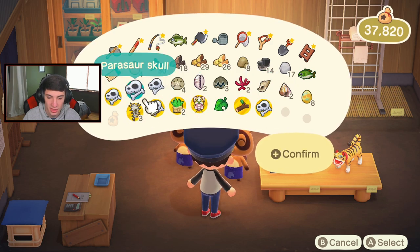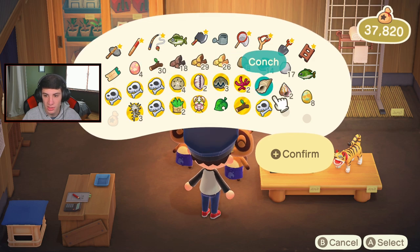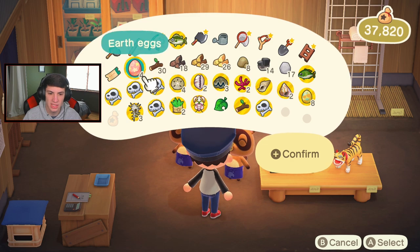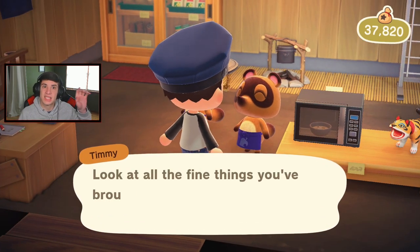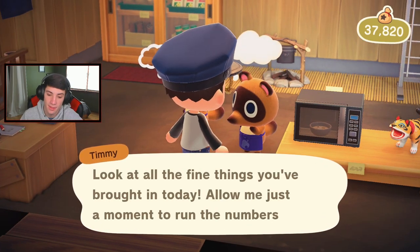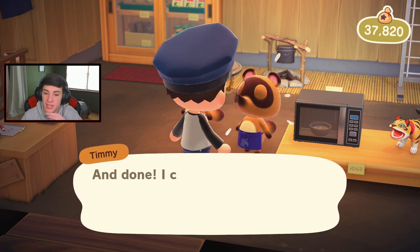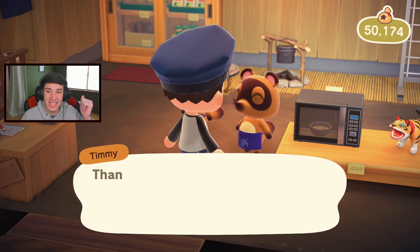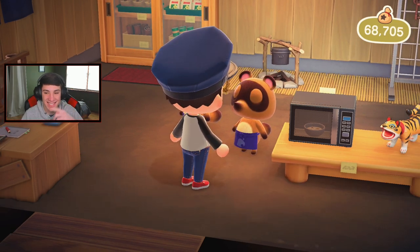Look at all the stuff we can sell - get this all out of here. How much we gonna make? I want to keep my tail around, I want these Easter eggs out of here. I'm gonna guess 30,000 bells - let's see! Show me the money. 30,000 bells - I'm on the dot! I always love guessing how much stuff sells for. We got a paper tiger from Cube.